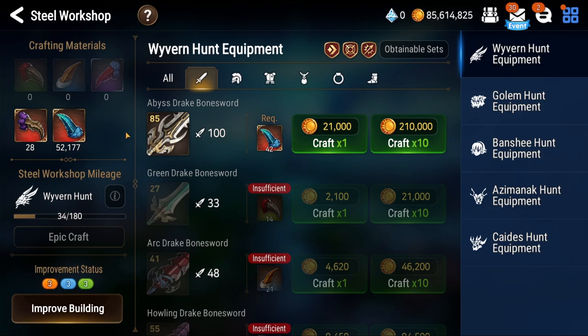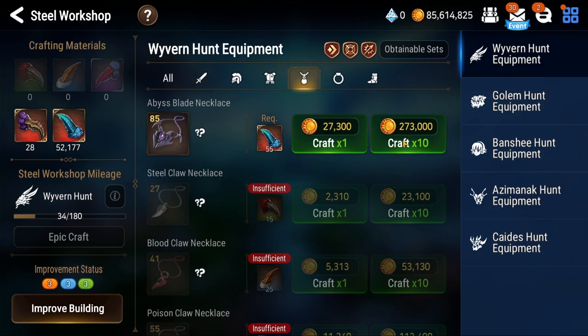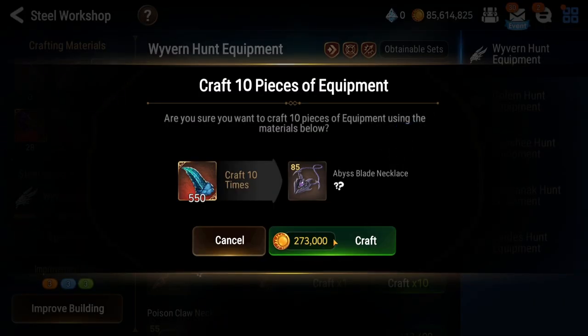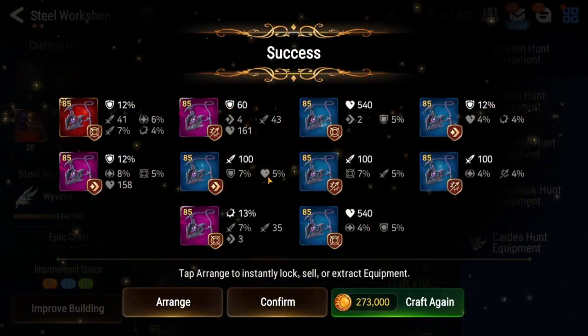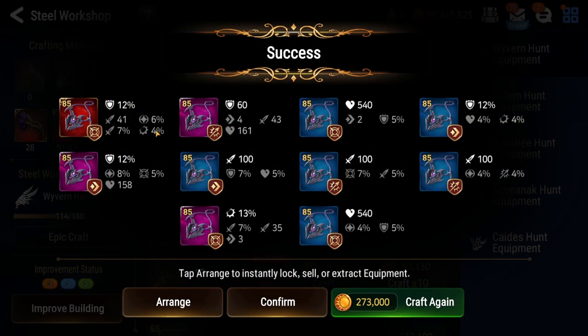As you can see we have 52,000 materials here, which we're gonna be dumping into crafting. So without any further ado, let's go ahead and begin, because I have a lot of things that I need.